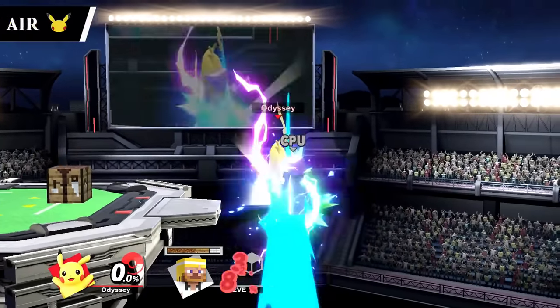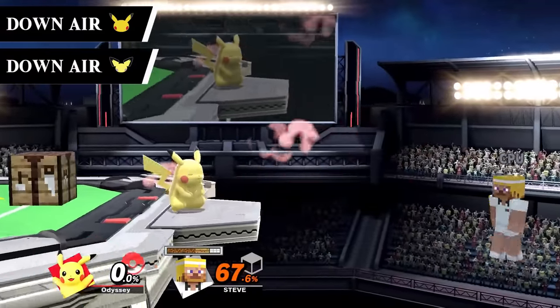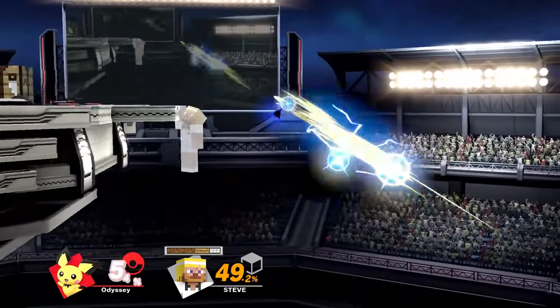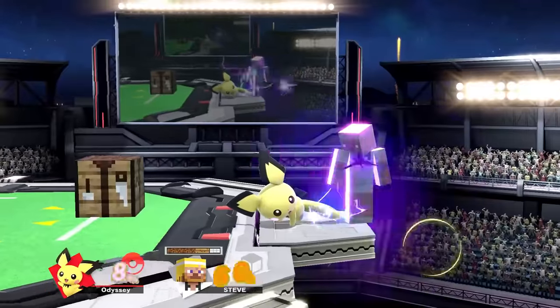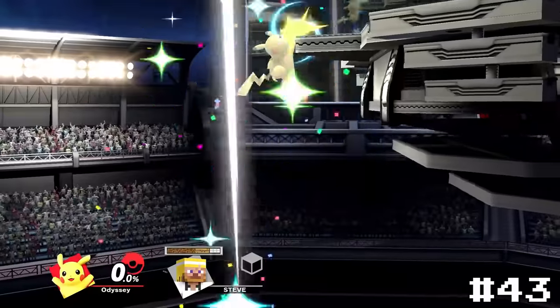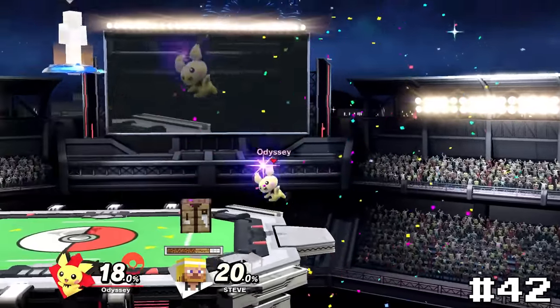Next up are the rats — Pikachu and Pichu's down airs, Electric Screw. This is an incredibly good spike, not really that surprising for the best character in the game. This is almost bordering on too easy to hit, but I just can't help myself — this move is way too fun to throw around. I'll be putting Pikachu's at 43 since I think we can all agree Pichu is just way cooler. That's why he's gonna get 42.